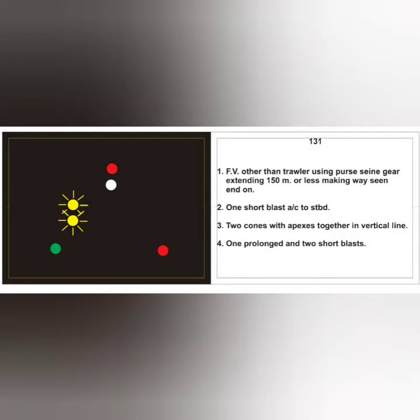Moving on to the next card: this is a fishing vessel other than a trawler with gear extending 150 meters or less, because there is no additional all-around white light. The yellow flashing lights indicate that this vessel uses purse seine gear. To the examiner you would say: fishing vessel other than trawler, using purse seine gear, extending 150 meters or less, making way. Action: one short blast, alter course to starboard. Day signal: two cones with apex towards each other. RV sound signal: standard hampered vessel signal.